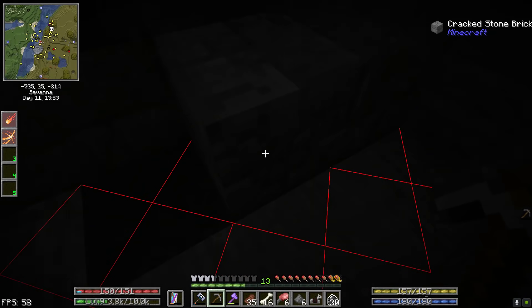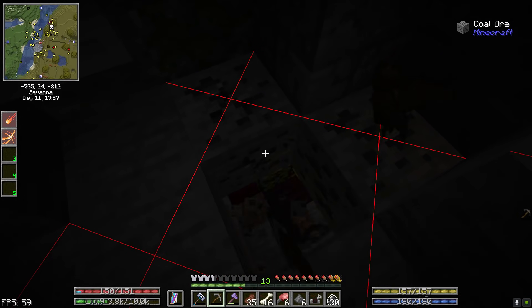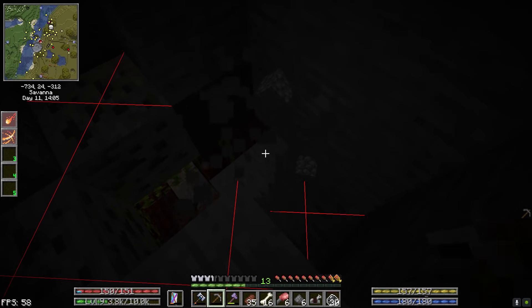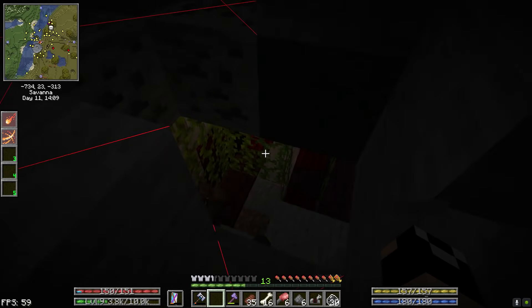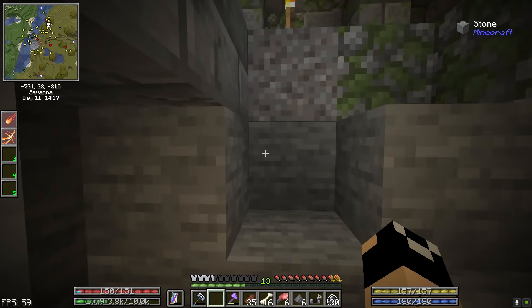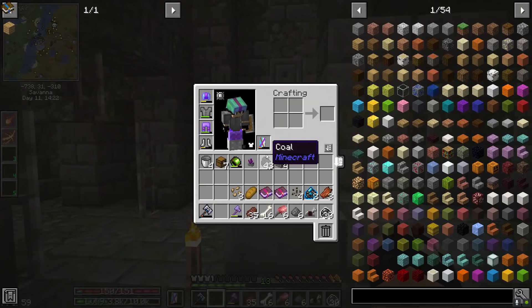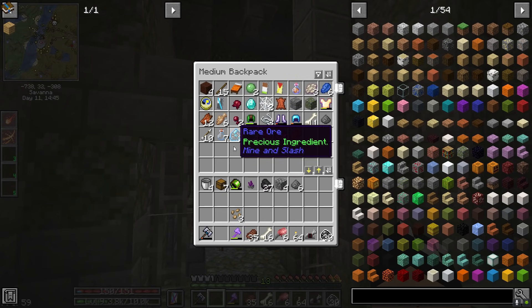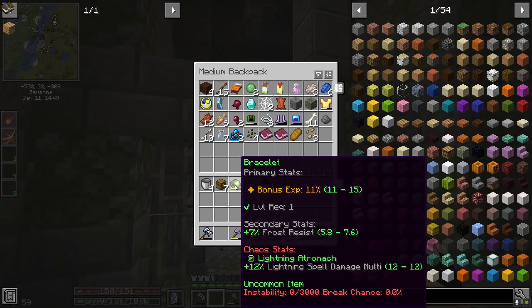Of course this pack does have Apotheosis so we could do higher level enchants, but just getting some level 30 enchants would be awesome. In this pack, regardless of what enchants you get, you're still going to be switching gear a lot. Oh yes, that is actually the entrance to the bottom floor — anytime you see netherrack or nether bricks at an entrance like that, that means that's going to be the entrance to the bottom floor. Quite exciting stuff.